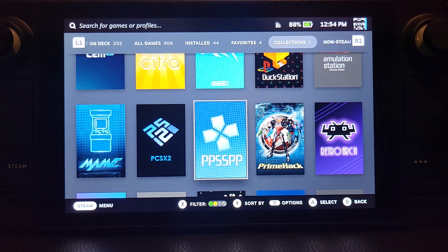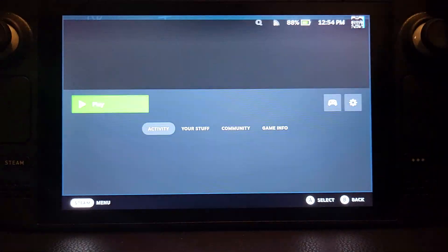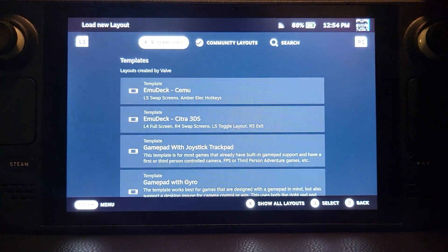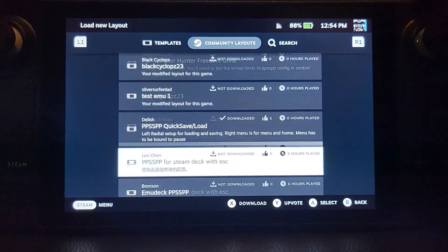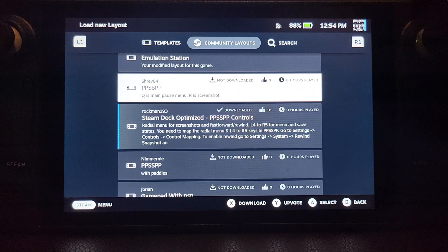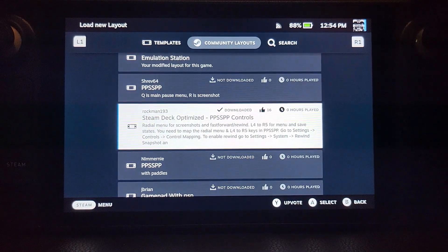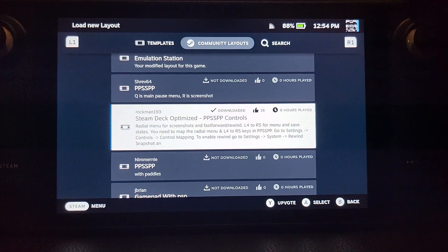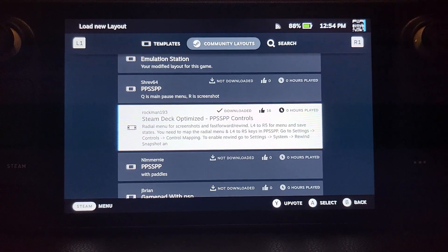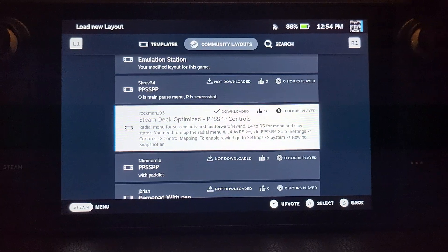So in PPSSPP, select it before you launch it, go to Controllers, and go to Community Layouts. A fair bit down you want the one from Rockman 193 — Steam Deck Optimized. These are the PPSSPP controls I recommend using.